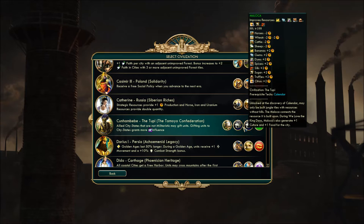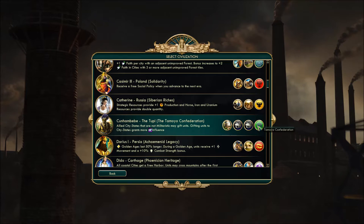The Maloka is a unique improvement, unlocked at Calendar, and only built in jungle tiles with resources and without hills. It connects the resources built upon, and during We Love the King Days, the Malokas also generate plus one culture and food for the city. A neat way of utilizing the whole jungle theme.